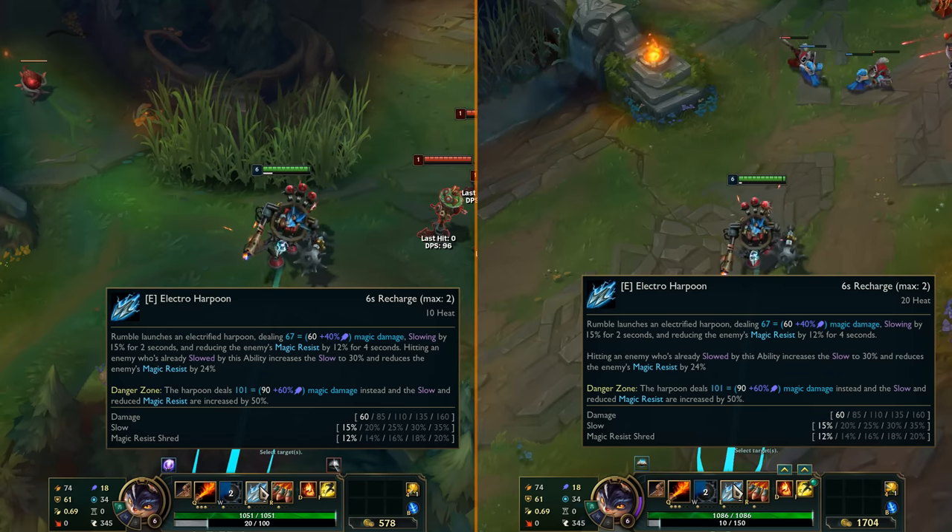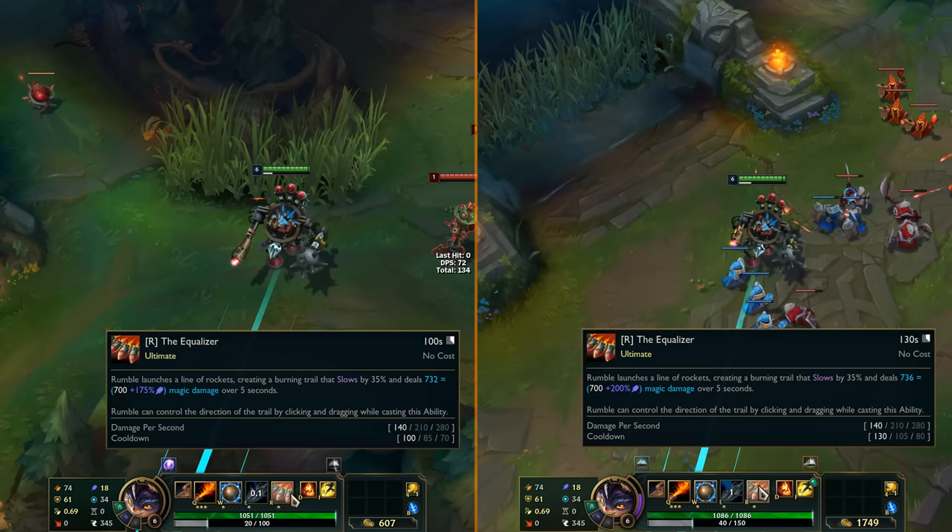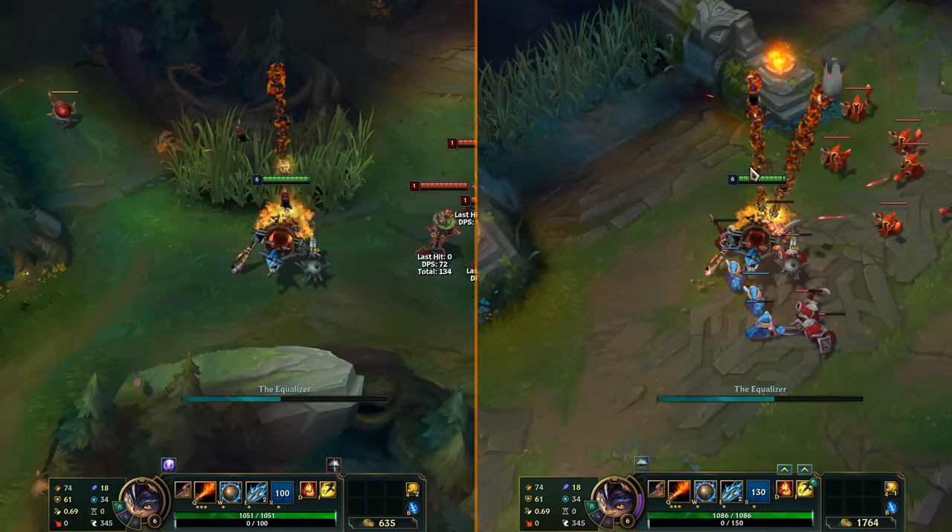E gives 20 heat instead of 10, and the ultimate got a higher cooldown at every rank and it now scales with less AP too.